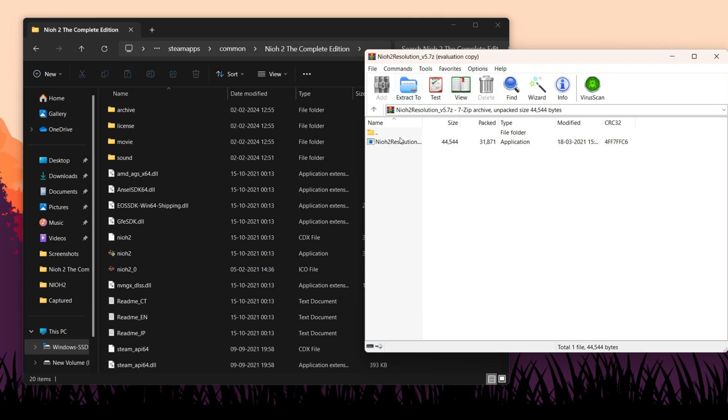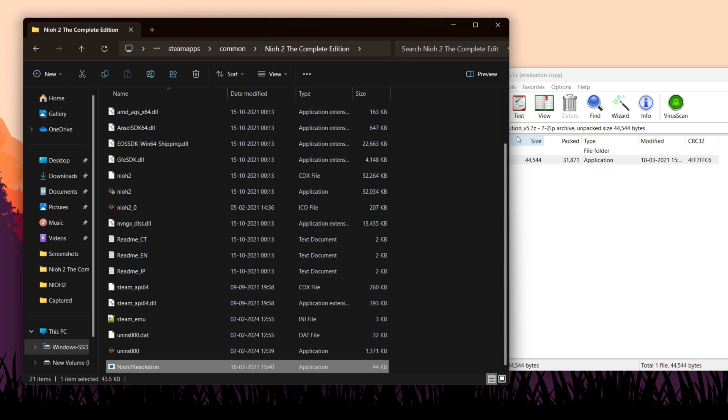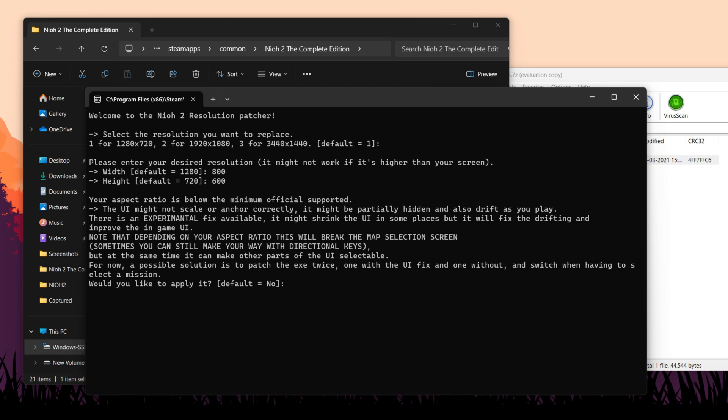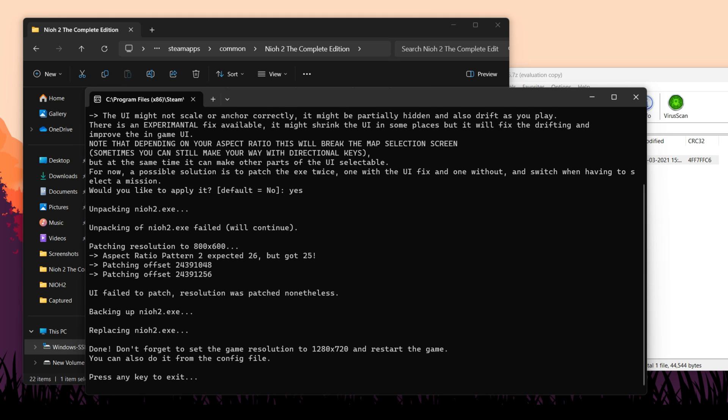However, there's a mod called NEO 2 Resolution that allows playing the game with custom resolutions. To use this mod, download the file from the description, extract it into the game directory, launch the application, input your preferred resolution, and you're done.